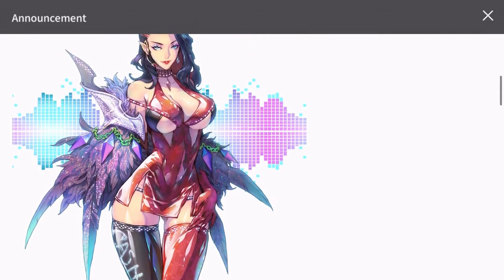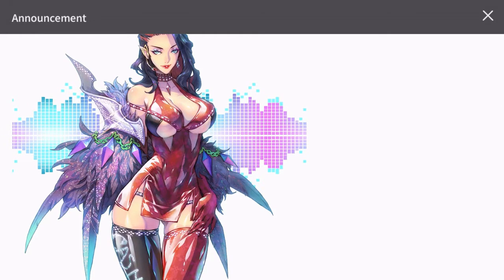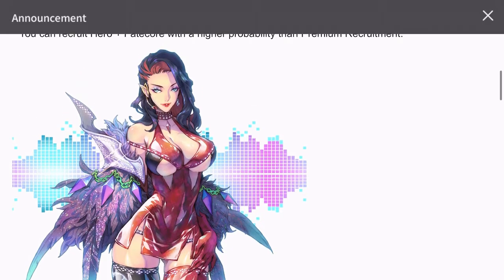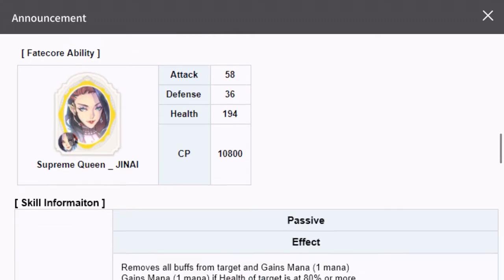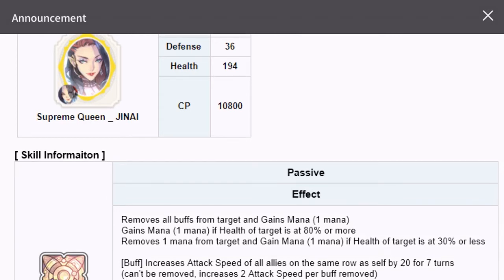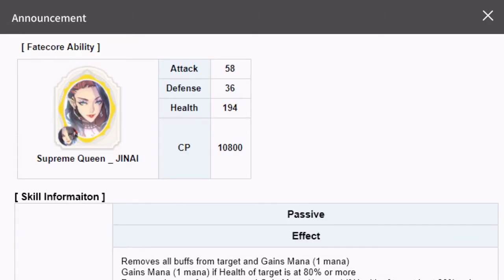This is a complete makeover of this character. It would be either a skin or the champion itself — it looks pretty amazing. Stats are Attack 58, Defense 36, Health 194, and CP is 10,800 — pretty okay, though CP seems a bit low compared to others. This will be a gold Fate Core, so the pity pool is 28 summons, with a probability of 0.5%. Still, a lot of people will get lucky and pull her in one or two pools.